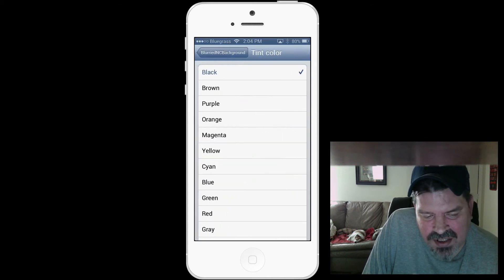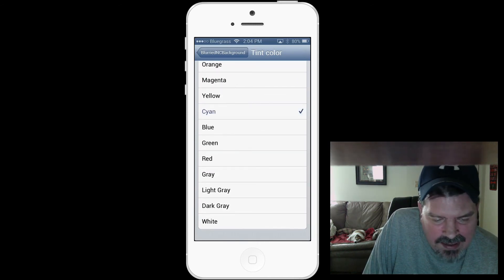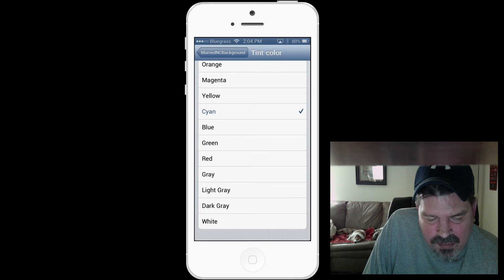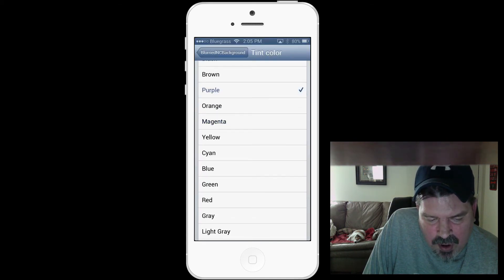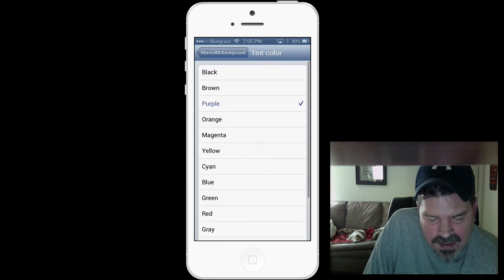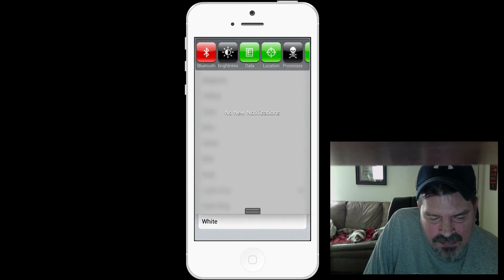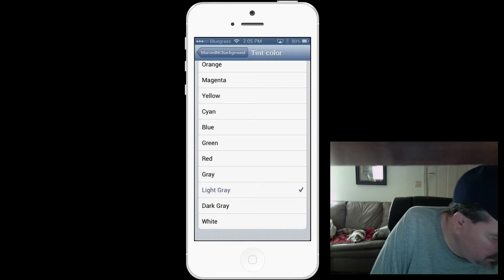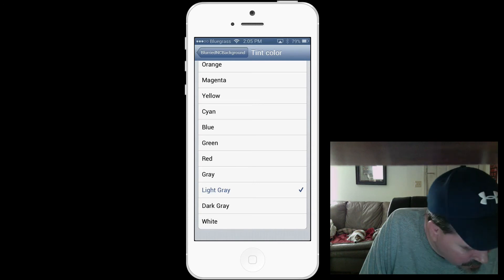I like it set somewhere in the middle. You can also change the tint color to whatever you want — cayenne gives a bright look, or you can choose magenta, purple, light gray, and more. That's Blurred NC Background, and I think it might be free but I'm not entirely sure.